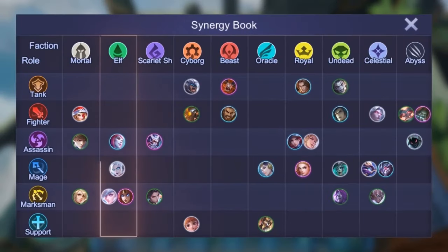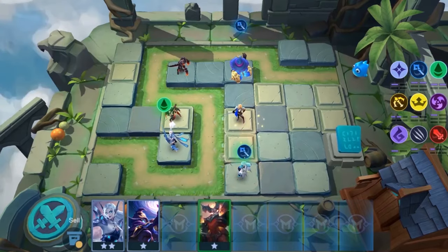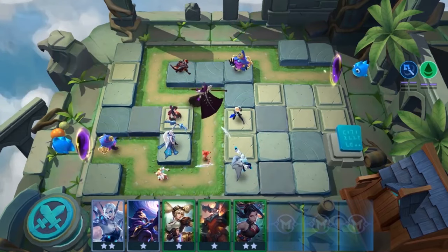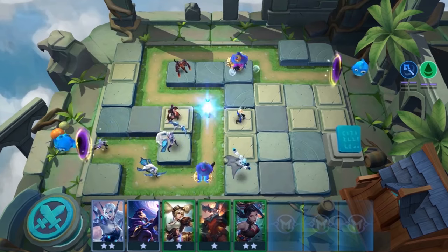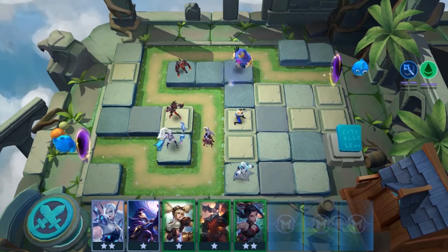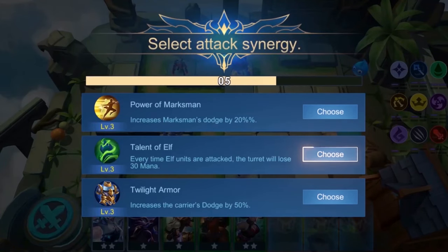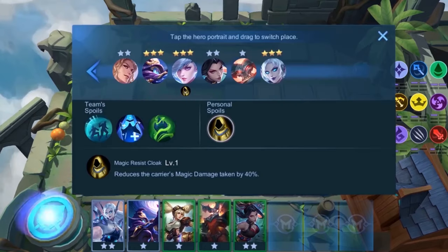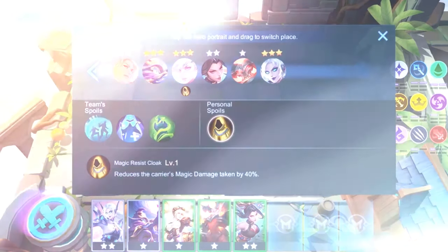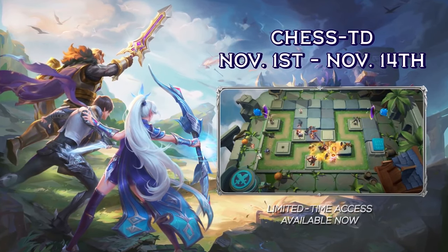In Chess TD, there are 16 synergies, formed from 10 factions and 6 roles. Each synergy has its own synergy effect. You should choose the appropriate heroes to generate the synergy effects you want. There are over 50 entirely different trophies to obtain. You could choose your lineups according to the trophies you want to earn. That's all the basic playing techniques you have to know about Chess TD.